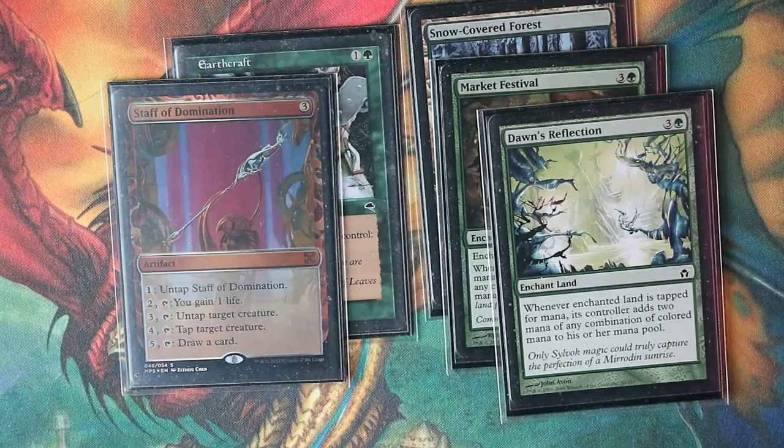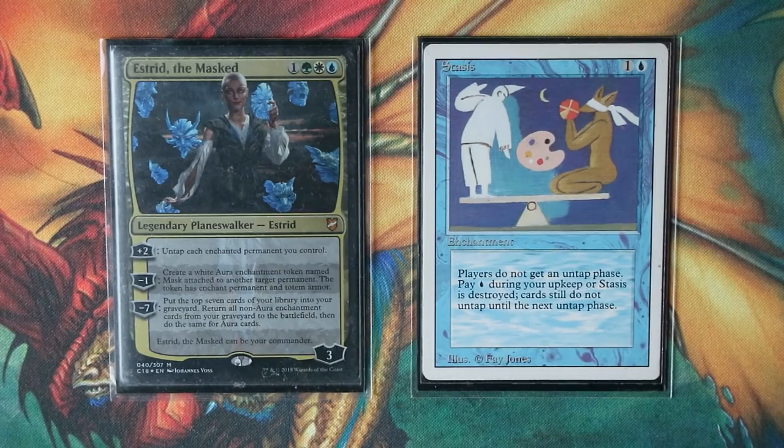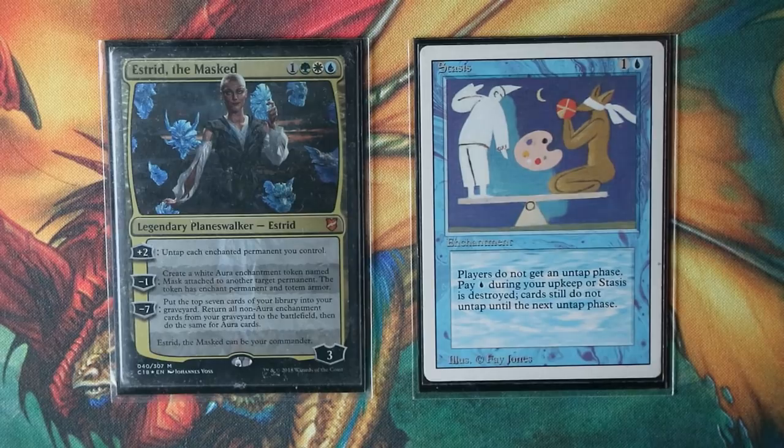With your entire deck in hand and infinite mana, you can win with Blind Obedience as demonstrated, or Naxaclick. There's one more win condition in this deck — Stasis. Players don't get an untap step; pay one blue during your upkeep or Stasis is destroyed. With Estrid the Masked, you can continuously untap enchanted lands that produce blue mana, surviving Stasis while keeping everything tapped out. It's not 100% certain, since opponents can eventually play lands untapped and cast Krosan Grip to destroy Stasis, but by then you likely have an enormous board state.